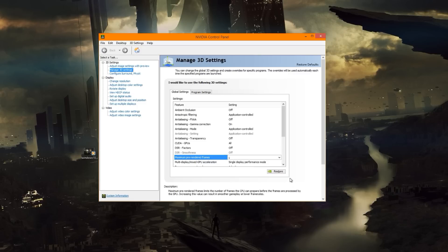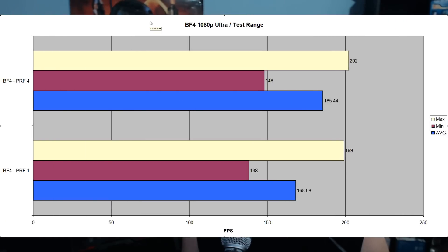So this is an interesting setting. When I tested it in benchmarks, it made a difference in some games, not all games — because not all games will allow the NVIDIA control panel to change that particular setting. However, in Battlefield 4, it did make a difference. I'll show you guys the benchmark here.